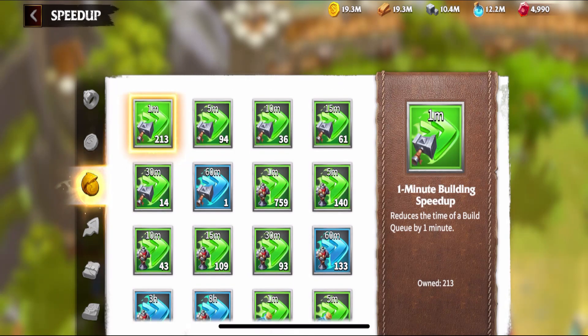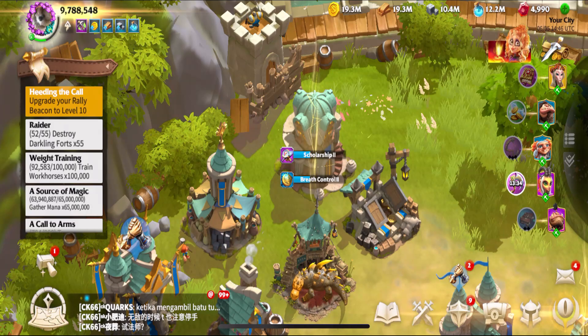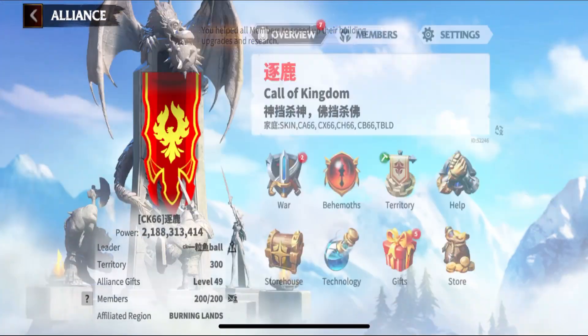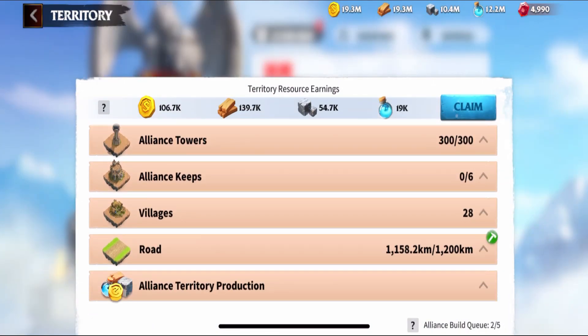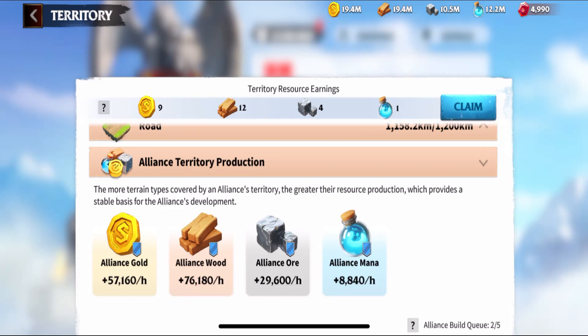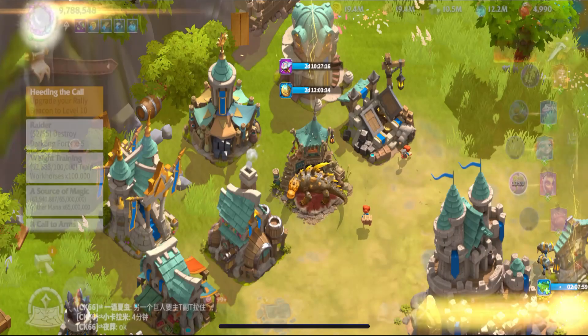Those are really the only two steps. Having an active alliance with a lot of territory is going to help with the resources. I'm going to miss this when the new season starts — it's more wood and gold than I produce, though not more ore and mana since we're heavily focused on those. But you do need all those alliance helps, and you need them as fast as possible.